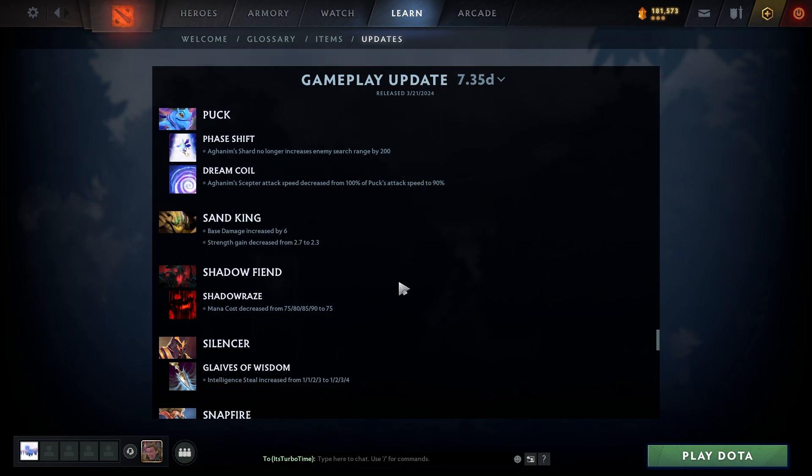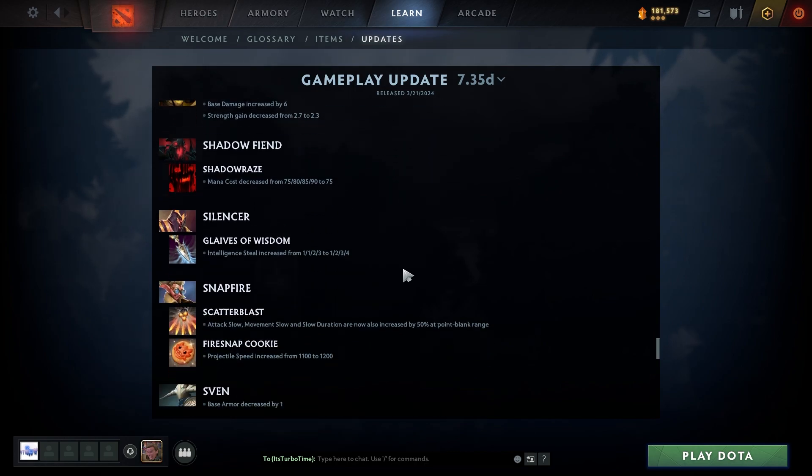Sand King: Base damage increased by 6, strength gain decreased from 2.7 to 2.3 — late game a little squishier but easier to pop creeps early. Shadow Fiend: Shadow Ray mana cost decreased from 75/80/85/90 to 75 across the board. Don't see him often due to the skill gap, but that's a nice buff.